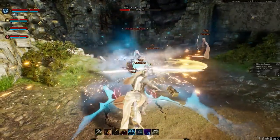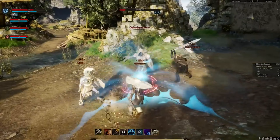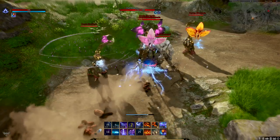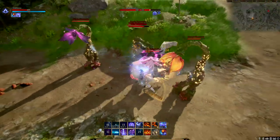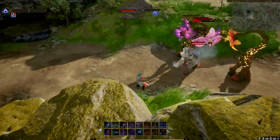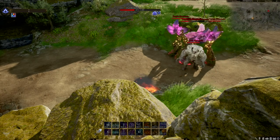Working towards Alpha 2, we've now seen five of the eight archetypes, some of which received very detailed showcases like the tank and the cleric, and of course last month's mage showcase, which was perhaps the best and most informative. So I think it's safe to say that with all the feedback Intrepid received from the mage showcase, we can expect to see similar showcases in the future.